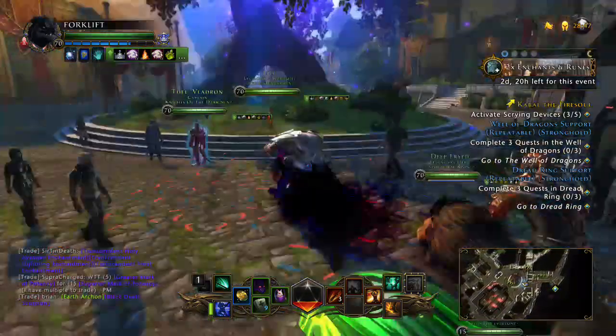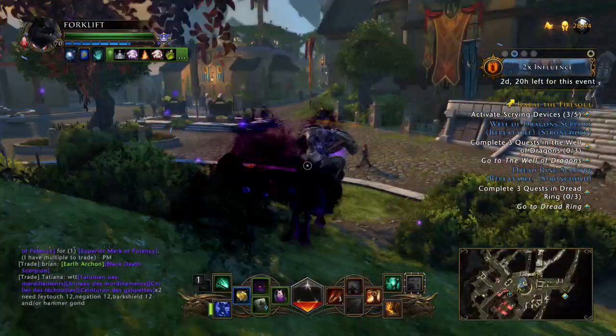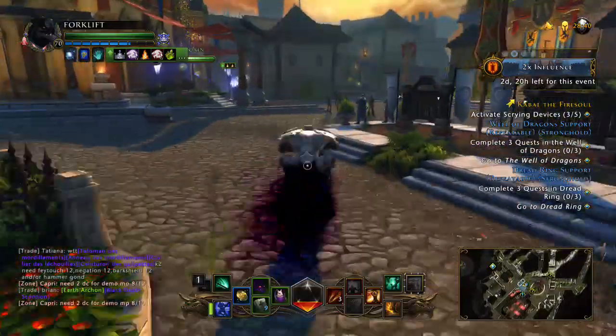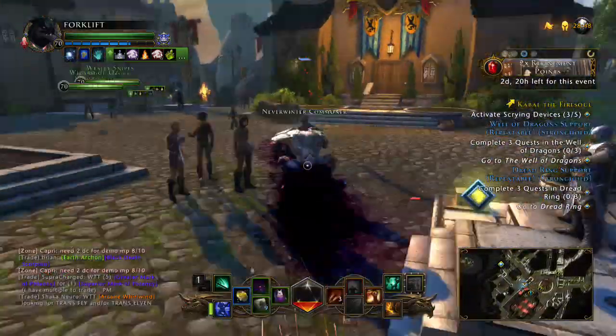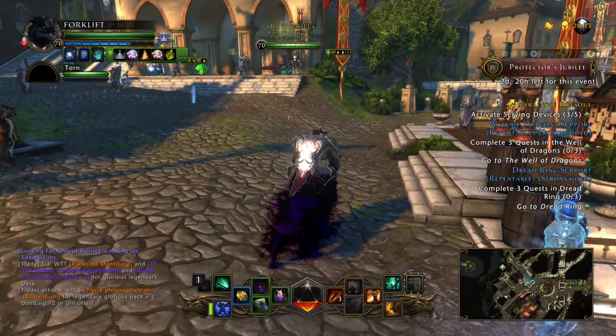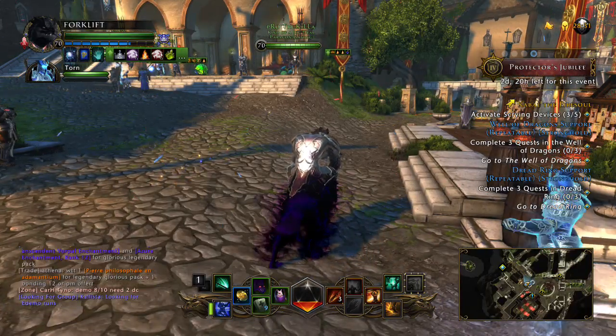Basically what slam does once you buff it like this is it gives you a ring of brutality plus eight, plus nine — it's much more than the ring of brutality itself. And it's longer — it runs for 10 seconds, maybe a little more. Let's just get right into it.